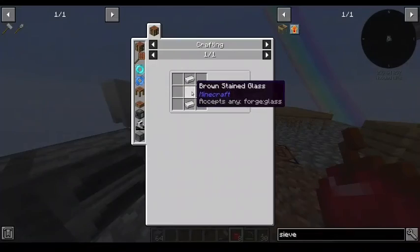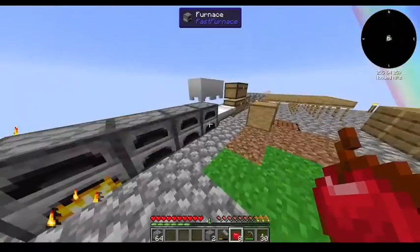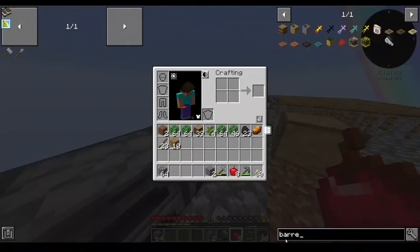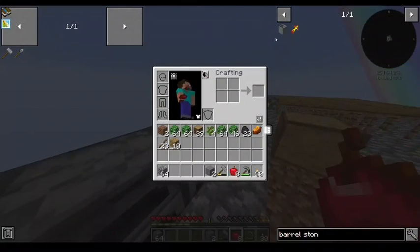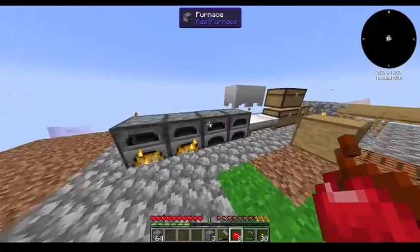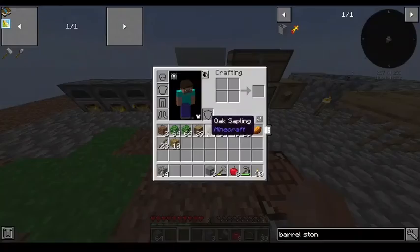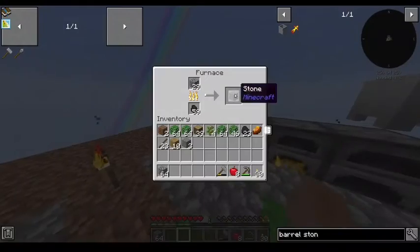So how do I make this item pipe? I don't need that right now. But I do need a barrel of stone, which will just be nine of these. Oh, I love that cobble gen. Love it dearly.